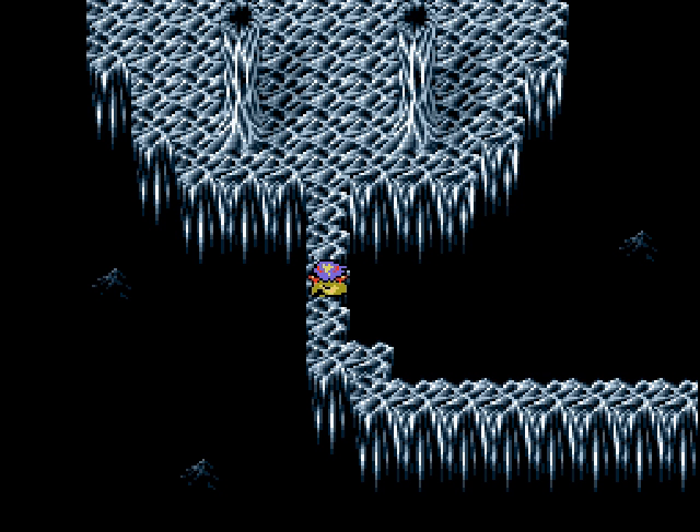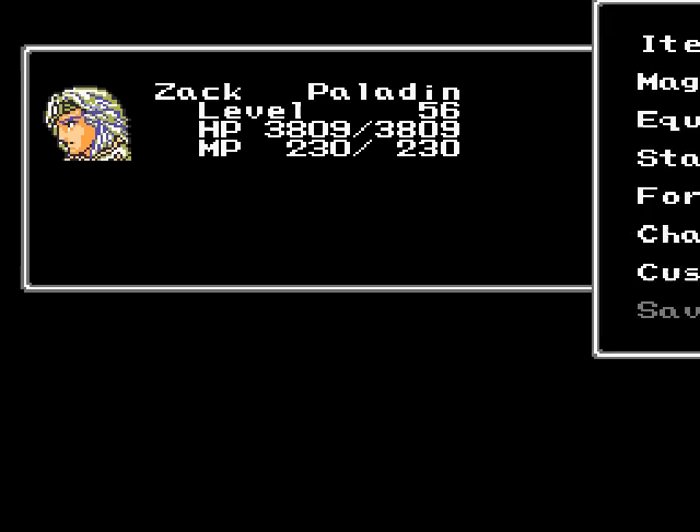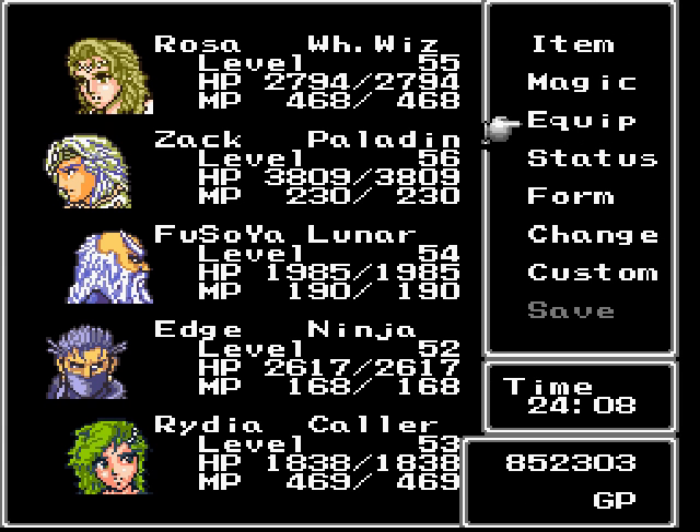Hey guys, iHeartMovies here and welcome back. Let's play Final Fantasy IV. In the last episode, we took the big whale over to Bahamut's Cave and pretty much worked our way through here, picked up some new equipment for Cecil. We got the whole samurai set of armor, actually, and we fought some Bahamuts on the way. I showed the first one in the last episode, and then there were two more on the way here on the third floor. I went ahead and took care of those off screen, and along the way Rosa gained a level. She's on 55 right now.